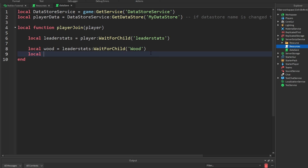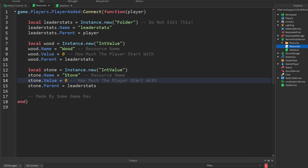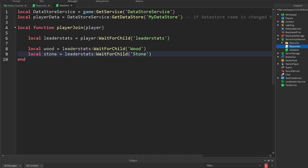So over here, let's go: local stone is equal to leaderStats:WaitForChild('Stone'). Like I said, the variable name doesn't matter. So local stone is going to be equal to leaderStats:WaitForChild('Stone'). This has to be the exact same name — it's case sensitive.